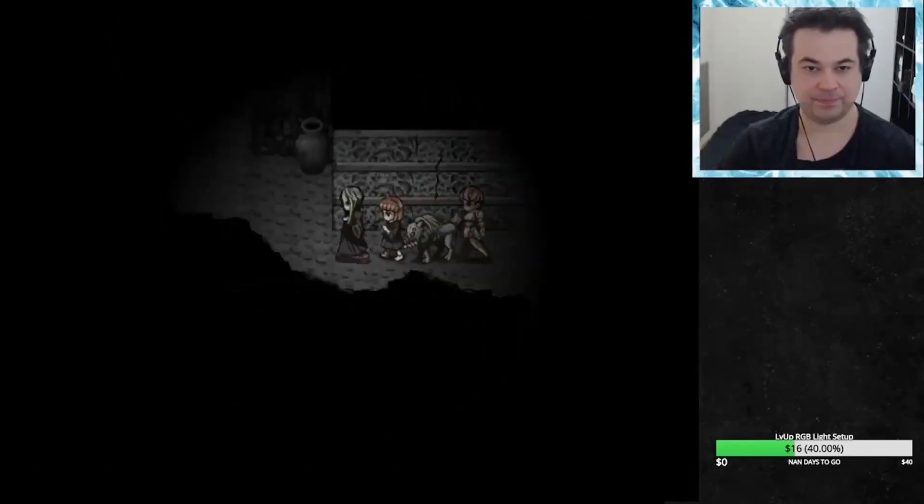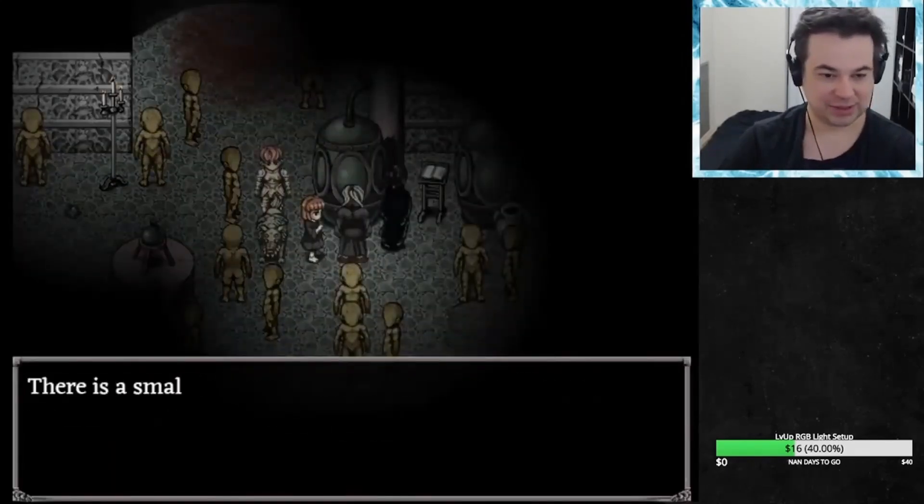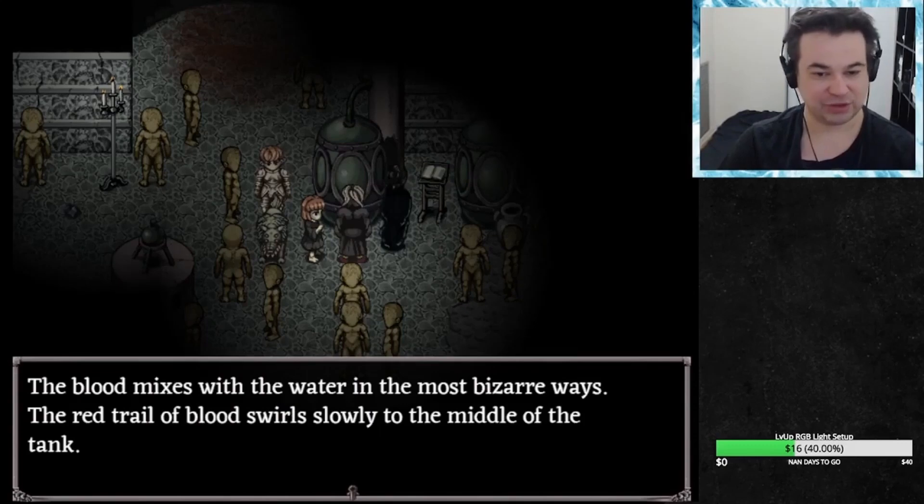Make your way to the center of the underground lab, walk to the center tile of the cloning contraption, and add your blood.